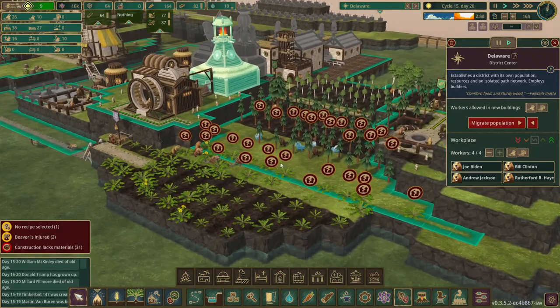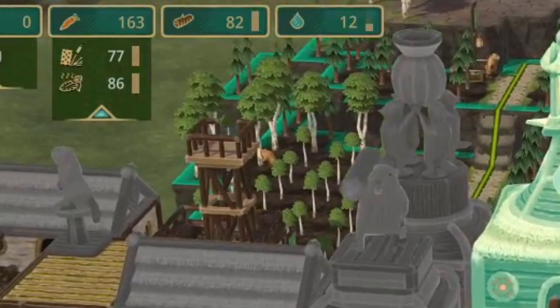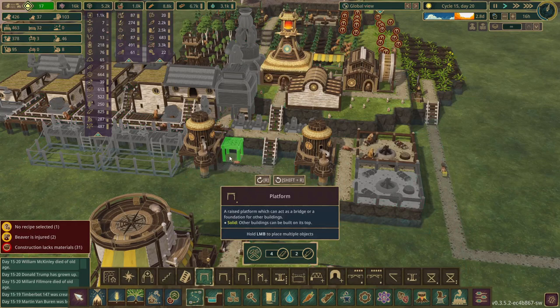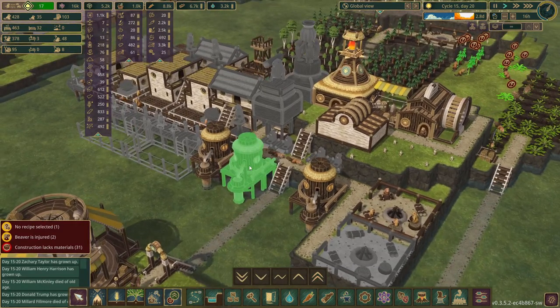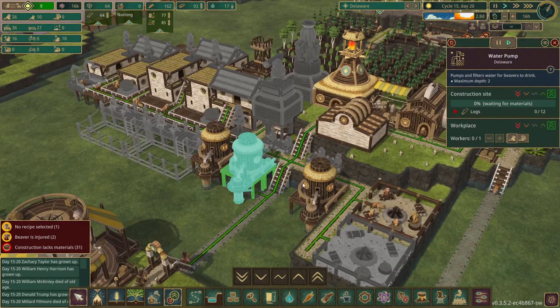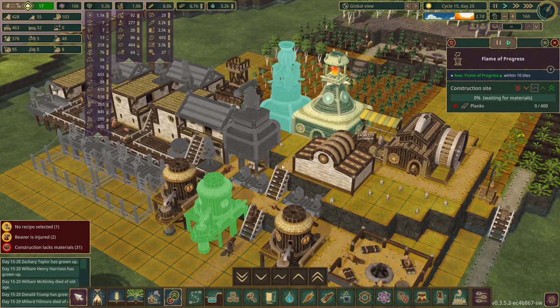They're getting that delivered from another district, and this way they'll be able to make some of their own food. But before any of that, I actually see that they're pretty low on water, so I'm going to build a water pump for them right now. And unless we put this highest on the priority list, it will not be complete until all this stuff is done. Considering these take 200 and 400 logs and planks respectively, that could be a while.